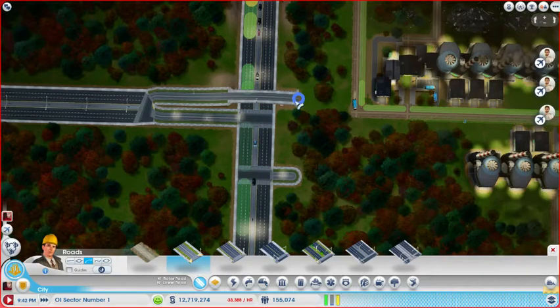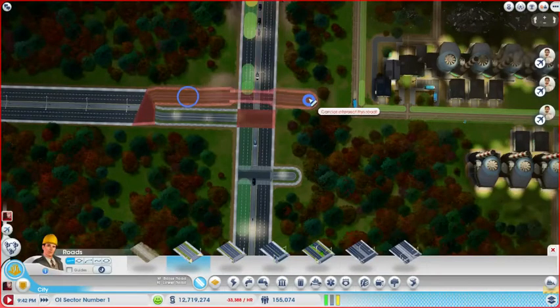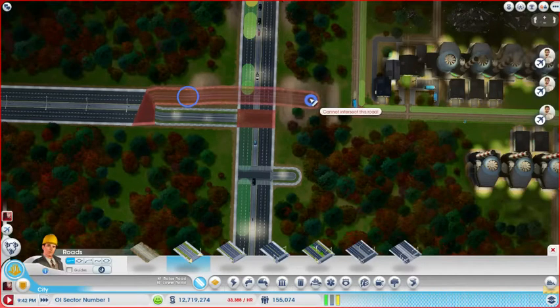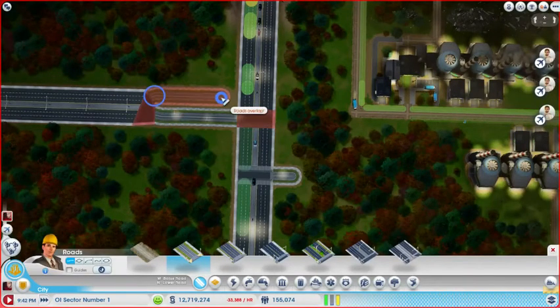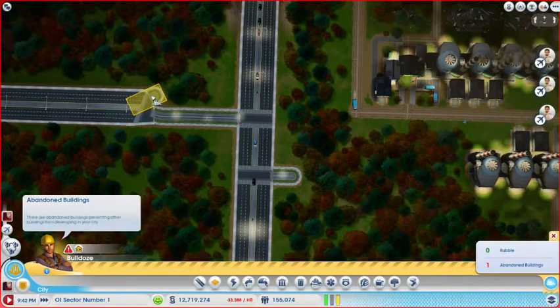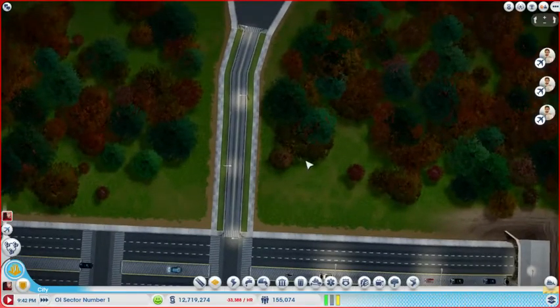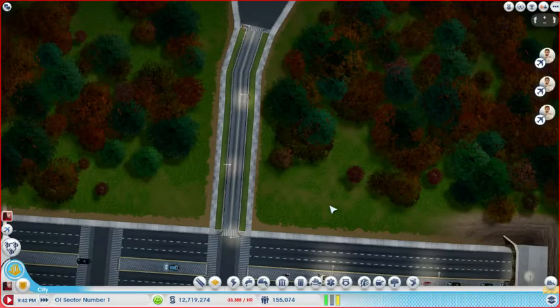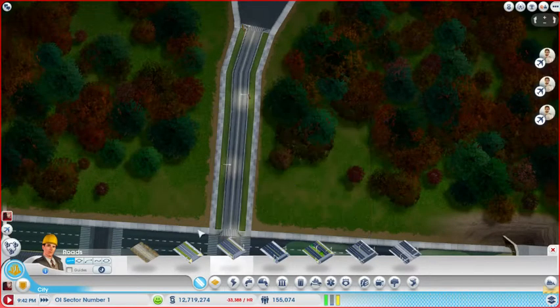I wanted it to connect up better though. The Multiplopper mod - it lets you place buildings like for the trade port. You can have like 12 of those trucks, instead of having to go click and place the truck, click and grab it in the menu, click and place the truck - you can just grab it in the menu and then place, place, place, place, place.